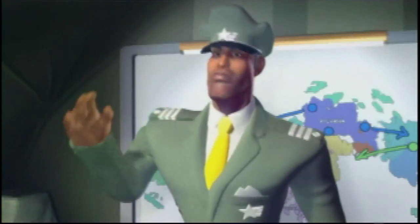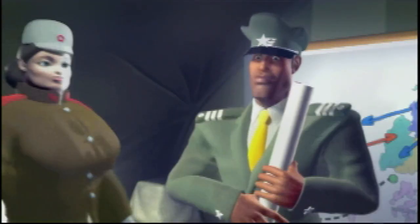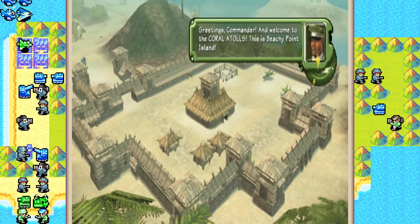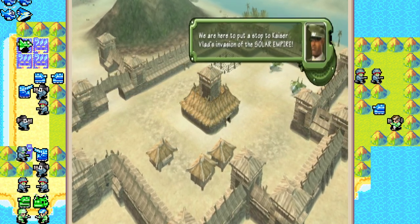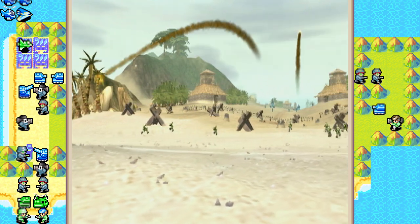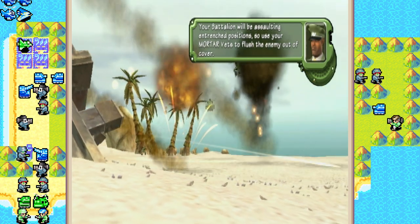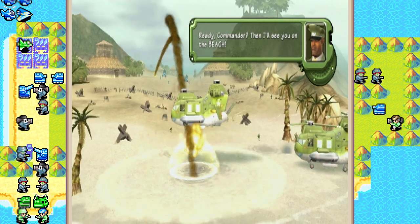Yet another theater of war — we engage the enemy. If we are to have peace, we must fight for it. It pleases me when you are assertive, Colonel Austin. Greetings, Commander, and welcome to the Coral Atolls. This is Beachy Point Island. We are here to put a stop to Kaiser Vlad's invasion of the Solar Empire. Your battalion will be assaulting in Trent's position, so use your mortar vents to flush the enemy out of cover. Ready, Commander? Then I'll see you on the beach.